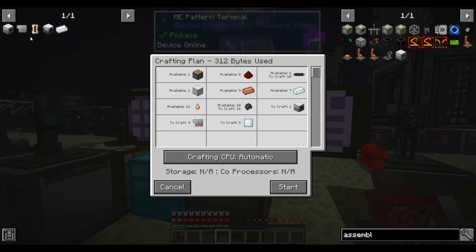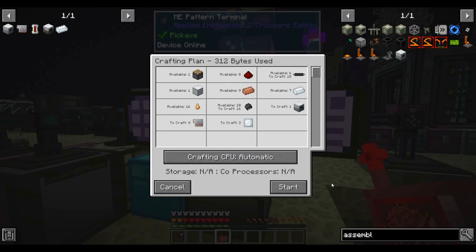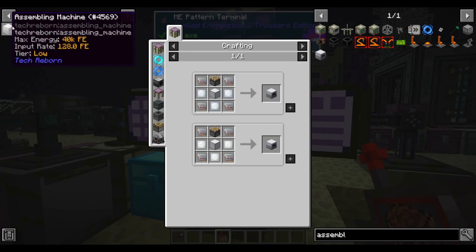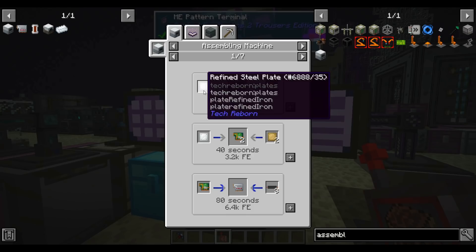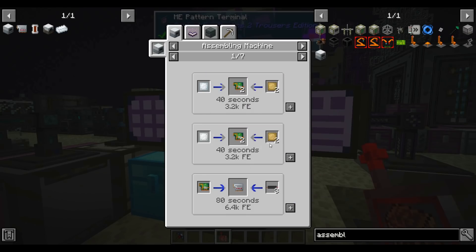Our assembler is already hooked up to the Applied Energistics system, so I think we can just have it do all the item movement for us. To actually use the assembling machine to make circuits, it's a two-step process. We have to make circuit boards from aluminum or refined steel — I'll use aluminum to make the basic circuit board, and it takes a fair bit of time. The second step is to combine the circuit board with wires, and this takes a fair bit longer.